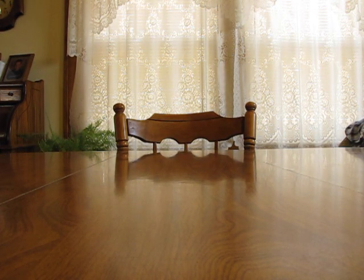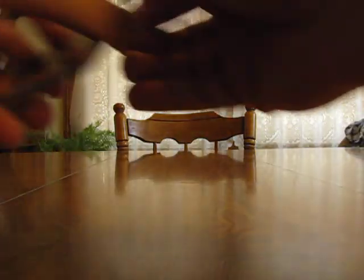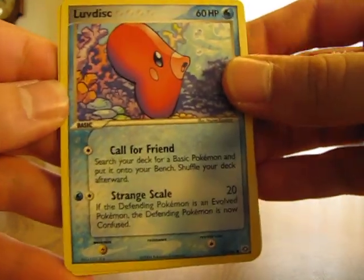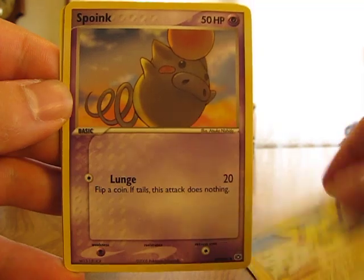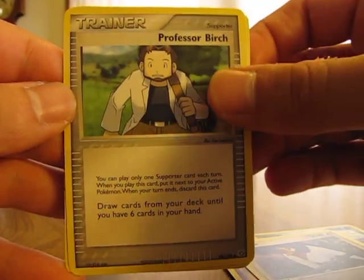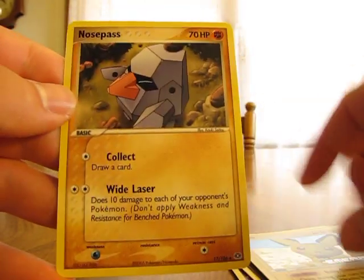Hoping for one holographic here. Okay, so we have Lovedisc, Torchic, Pichu, Spoink, Talo, Professor Birch, Orenberry, Pichu Reverse, and another Nose Pass. So nothing too great out of the EX Emerald.